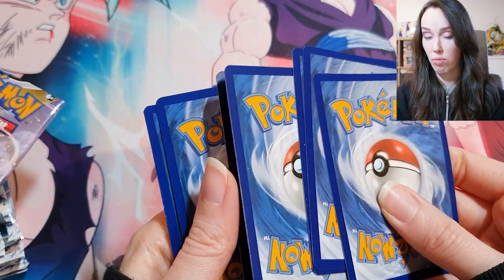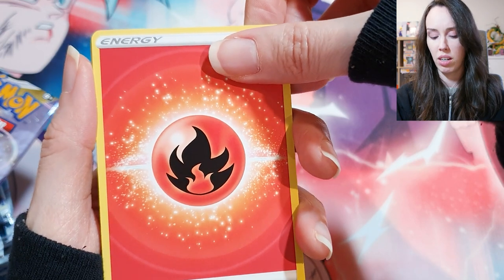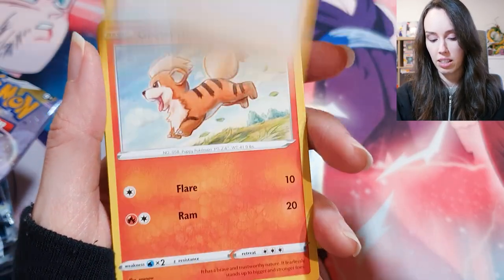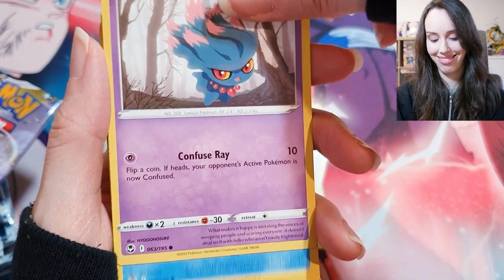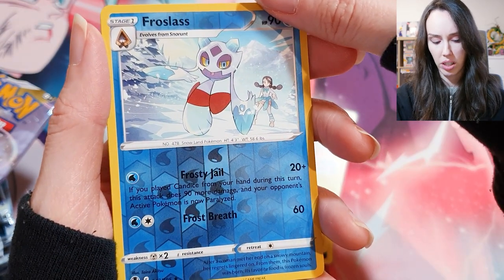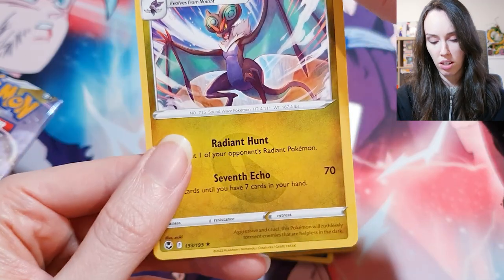Actually, if I could get one of those rainbow cards that would be pretty sick — haven't pulled one and I don't even own one. Lance, Growlithe, Misdreavus, Wailmer, Murkrow, Emolga, Froslass — pretty cool. And Noivern, I think that's how you say it.